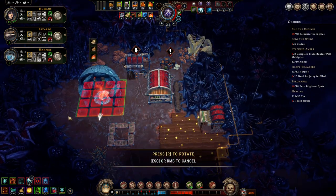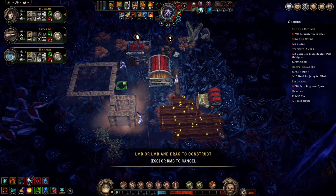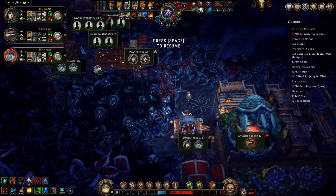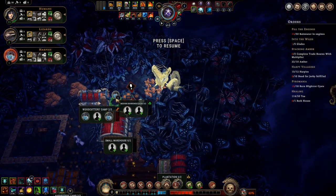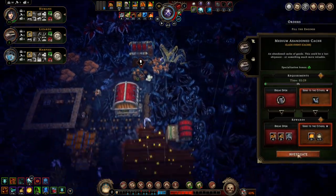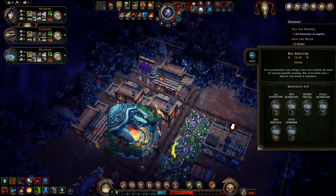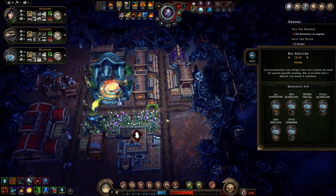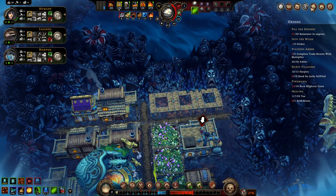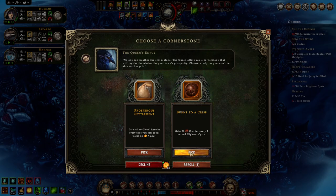Can we build another hearth? Yes, we can. Oh — I never sent this, I need to send this, get that out of here. Gain plus one to global resolve — blah blah blah. Gain 20 coal for every three burns — plaiyrots is, yes.